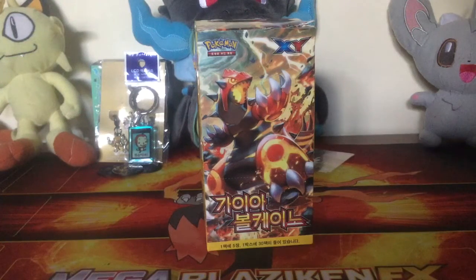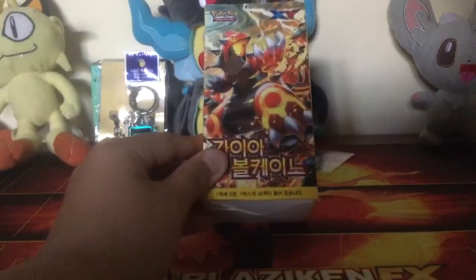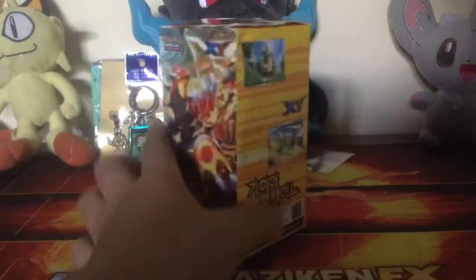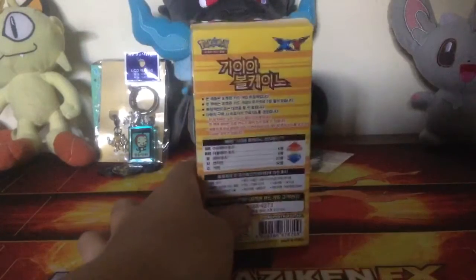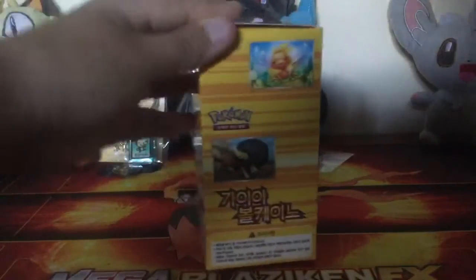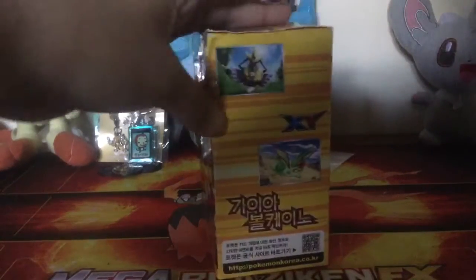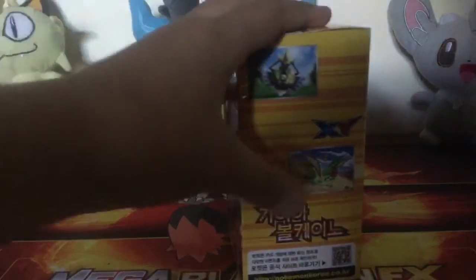Hey guys, it's Pokegamer here and I'm gonna be opening this Korean Ancient Origins booster box. I actually don't speak Korean — it's pretty cool that I got one of these. My parents went to Korea so they bought me a few. On the side here you've got Torchic, here we've got a Buffalier, on the other side you've got Aegislash, and here you've got Flygon.